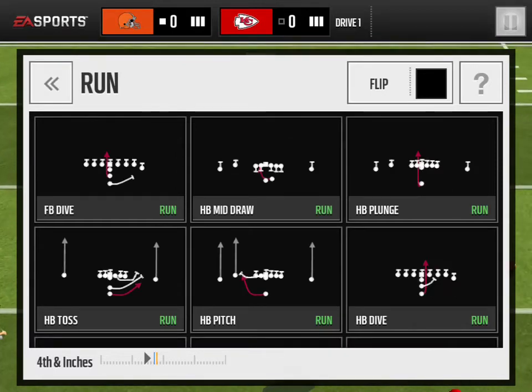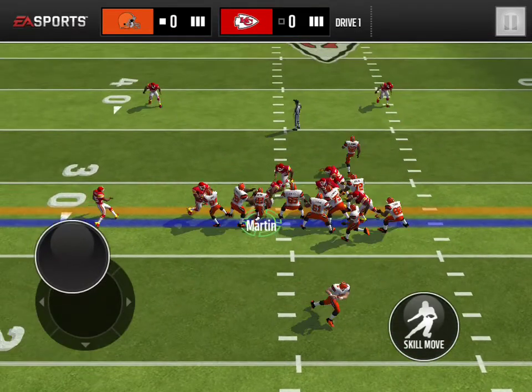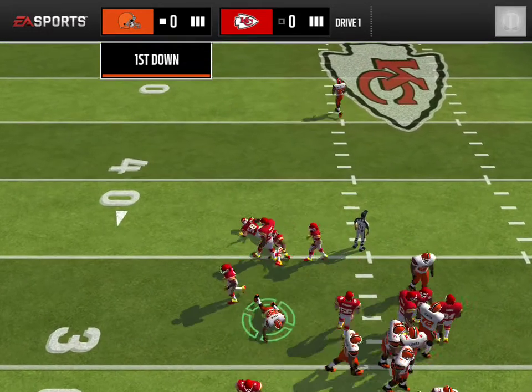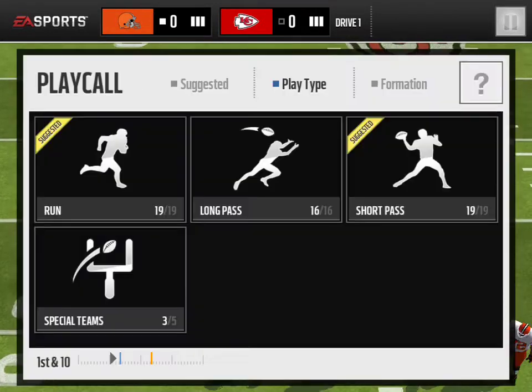The next thing you want to do is try Fullback Dive. This is for two-point conversion purposes. It doesn't look like he has it keyed — and he doesn't. So that's good for when we're doing two-point conversions. We can run Fullback Dive for the two-point conversion.